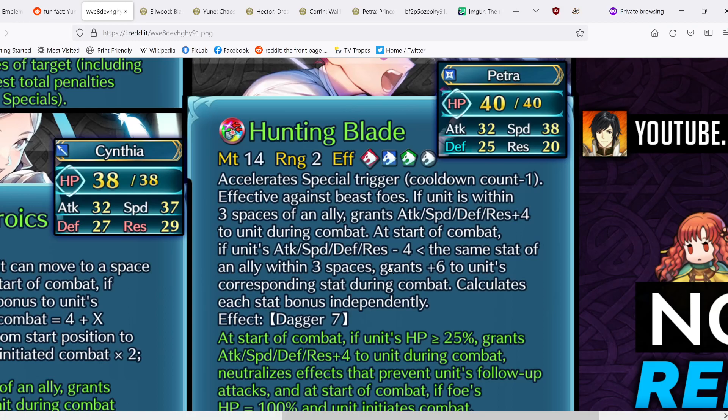Unfortunately, because she is a flyer, she can't run Time's Pulse, so Lethality won't always proc consistently. With the special acceleration in her weapon, Lethality starts at 3 cooldown — she attacks once (down to 2), foe attacks back (down to 1), then Petra attacks again but Lethality is still at 1, not charged. She needs just one more cooldown count reduction to consistently proc Lethality. Still, I really like Petra's refine. She'll find a lot of use in Bridal Catria teams, being able to quad would solve the Lethality issue, and she should do very well in ARD especially in dark season.